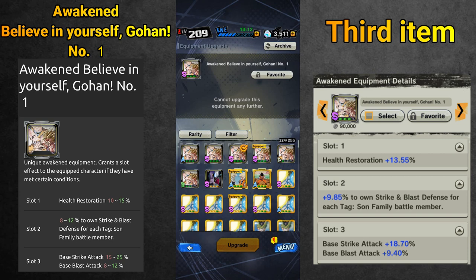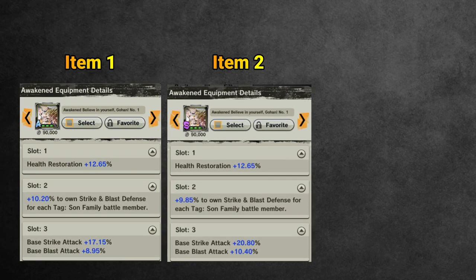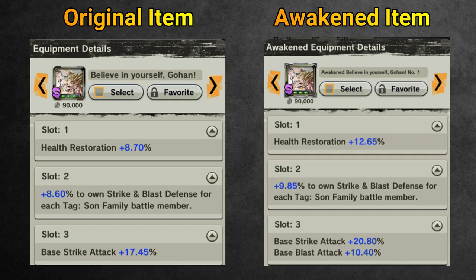This concludes the small experiment. I hope you guys like it and enjoy it. From the three items I got I will use item number two, and if I compare this item with the original item equipped on Gohan, all the stats were upgraded — Health Restoration is better, Strike and Blast Defense is better, Strike Attack is better, and even Blast Attack bonus was added which is really good for Gohan. Okay, this concludes the small video. I hope you guys like it. Until next time, this is Ashfury. Bye!